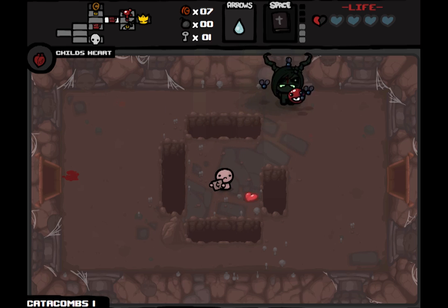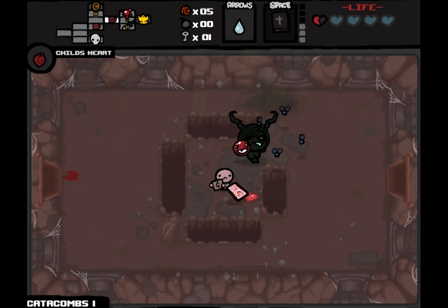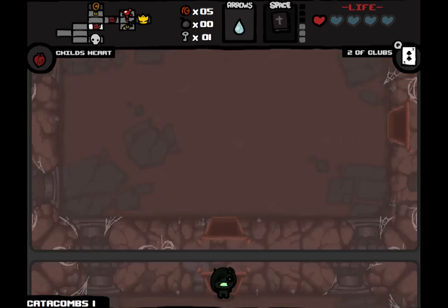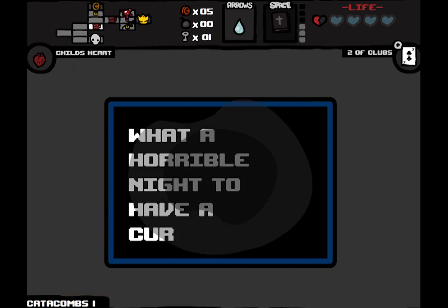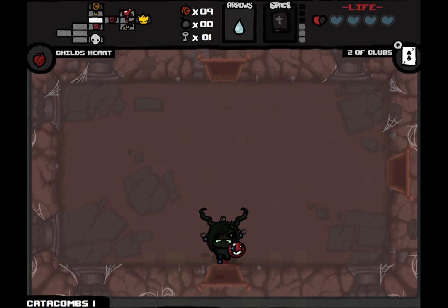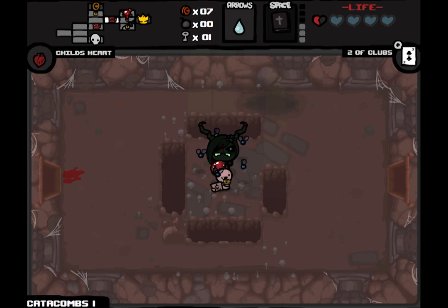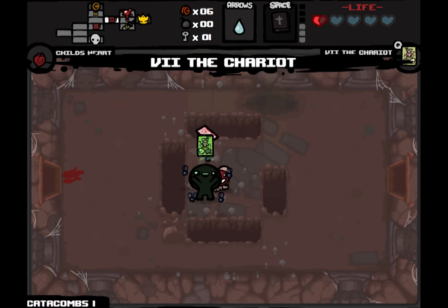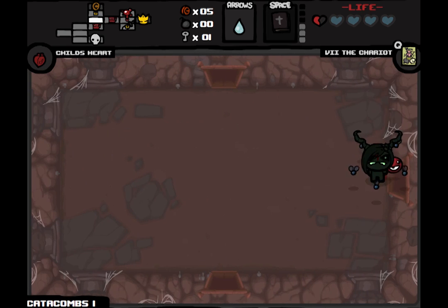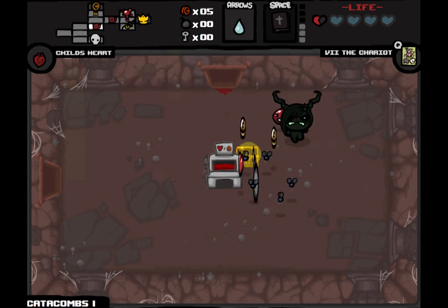Oh, look — a soul heart. And a playing card: the Two of Clubs. That'll double the number of bombs we're carrying, and if we have less than two it will give us two. We'll hold on to it for now. He's an awfully greedy beggar. We can use this chariot card on the blood donation machine if we don't get any luck. Let's open this chest first — a little bit of health and some money.